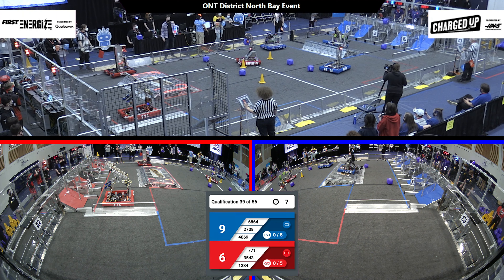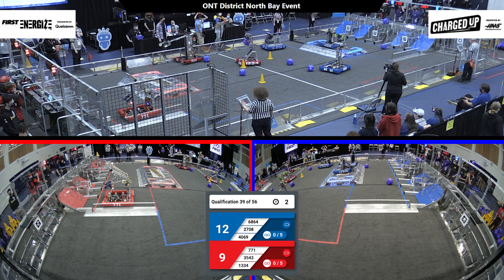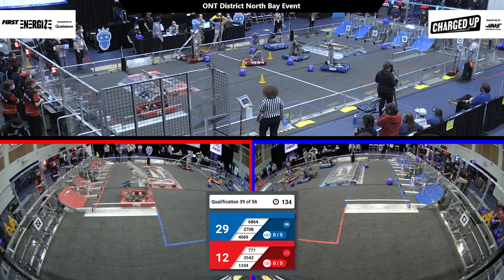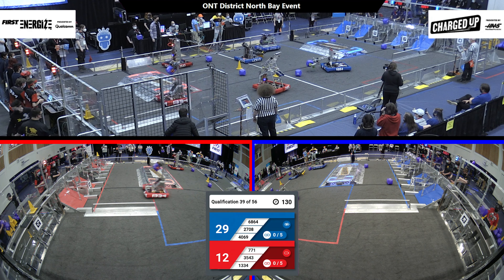4069 gets a cube up top for the Blue Alliance. 3543 gets a cone up top for the Red Alliance. 4069 docks and engages on their charge station, earning their alliance 12 points right off the bat. Giving them a strong lead over the Red Alliance. Red Alliance going to work hard to catch up on this one.